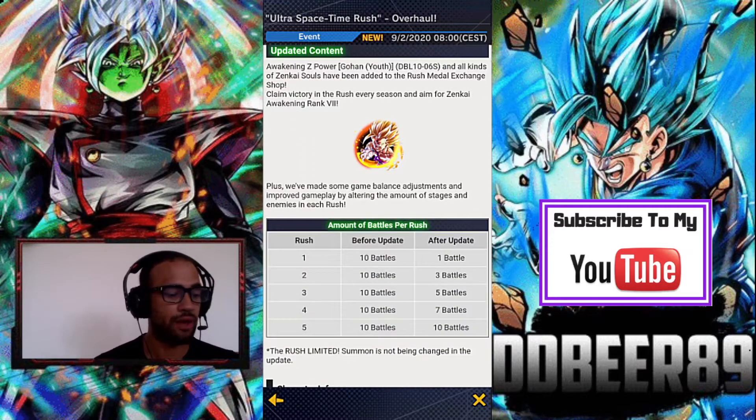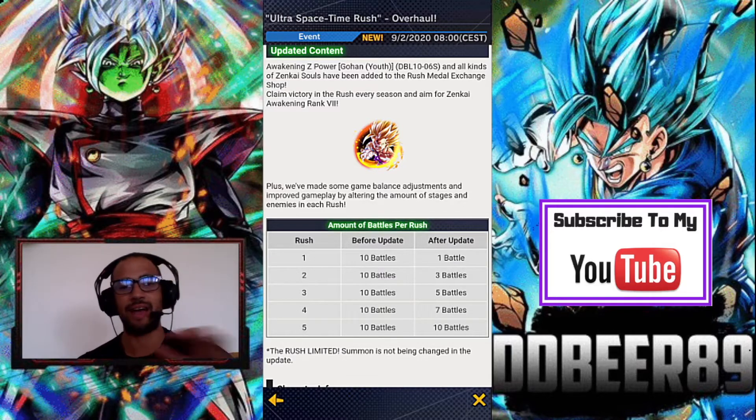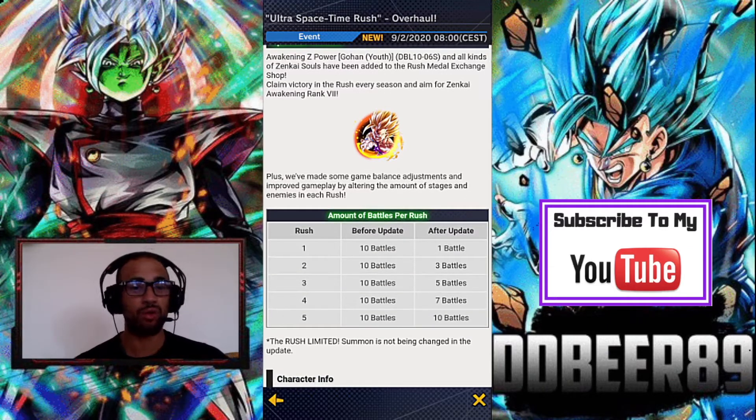The amount of battles per Rush has changed significantly. Rush Level 1 now has 1 battle instead of 10. Rush 2 has 3 battles instead of 10. Rush 3 has 5 battles instead of 10. Rush 4 has 7 battles instead of 10. Rush 5 stays at 10 battles. The enemy levels remain the same — Rush 1 is 1,000, Rush 2 is 2,000, Rush 3 is 3,000, Rush 4 is 4,000, and Rush 5 is 5,000. In total you're doing about 26 fights, making it much more manageable.